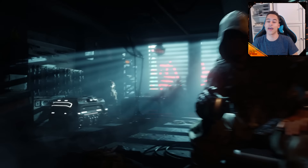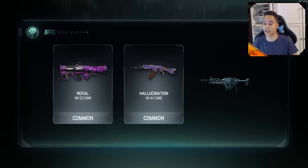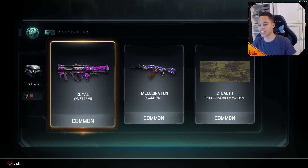Let's do this right here — ten Crypto Keys. Give us something good, please. Royal XM10. Hallucination. And Stealth in the materials.